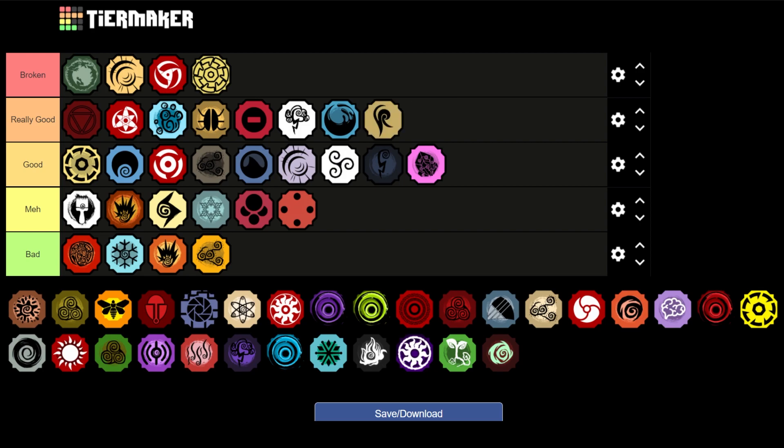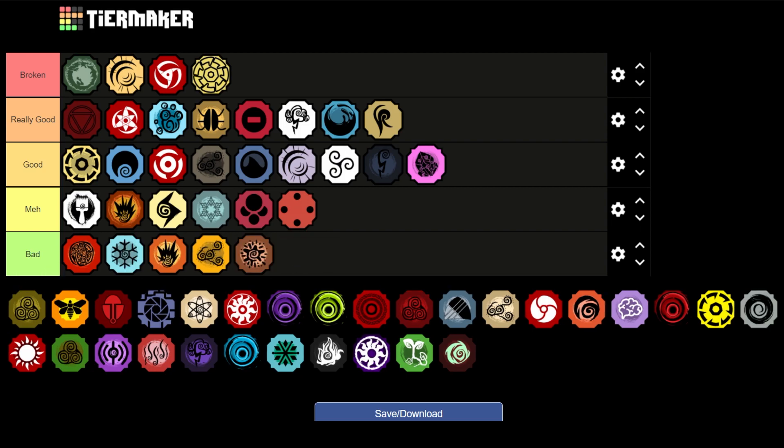Next is Minikami — going to be at the bottom of Really Good. The mode ability is very very good, but the other abilities are very lackluster.